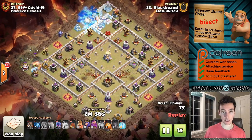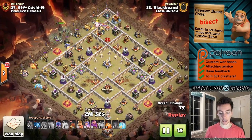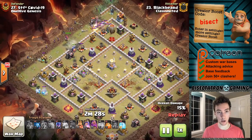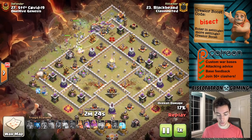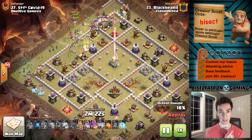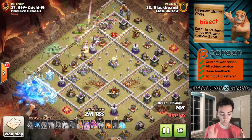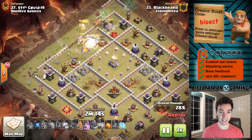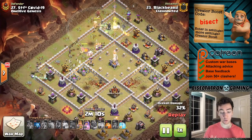Typically the attacker is going to use the wall wrecker and try to come opposite your town hall. Sometimes they use the siege barracks, but in my experience the wall wrecker more often than not is used. When that's the case, you want to look at the sides opposite the town hall — how are they set up? You can see how wide this base is, and that's going to work to the defender's advantage once again because it's spreading out these witches so thin.